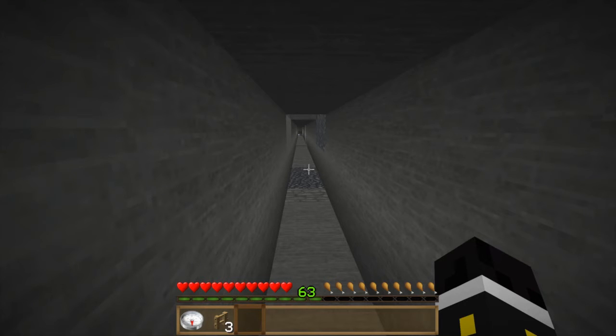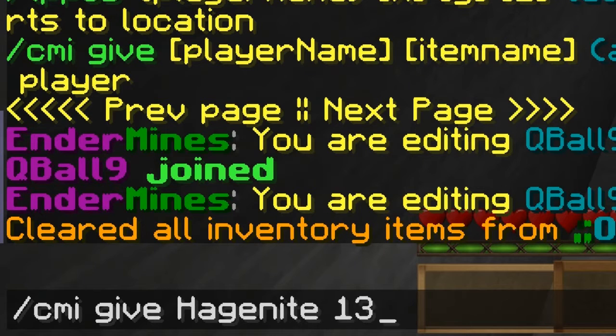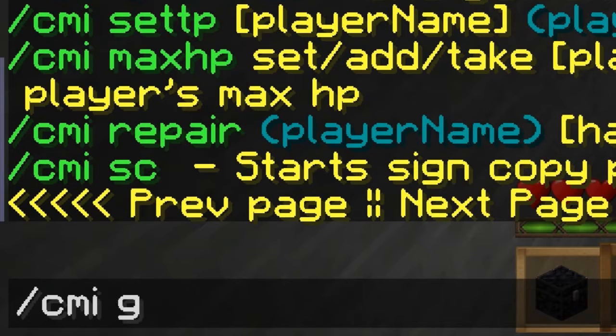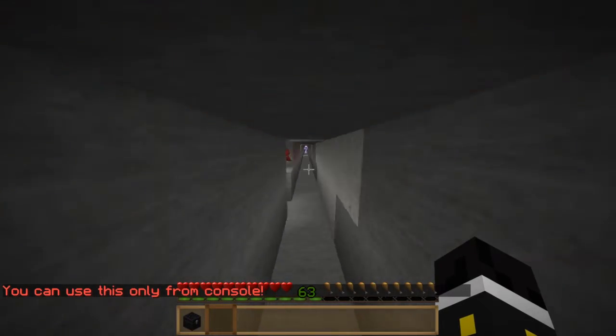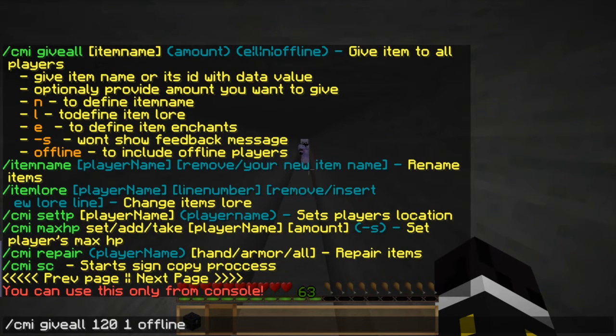We can give items — for example, give an ender chest which is ID 130, quantity one. The give-all command is a console command: just type give-all, then ID 130, quantity 1, then 'offline', and it gives it to everybody. Remember when using the console, don't use a slash since it's already handled.